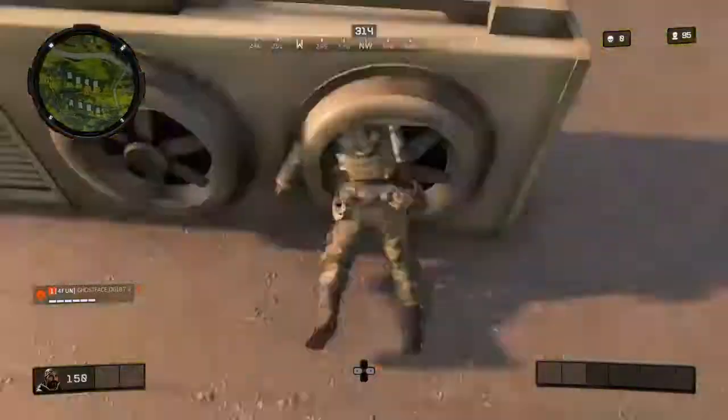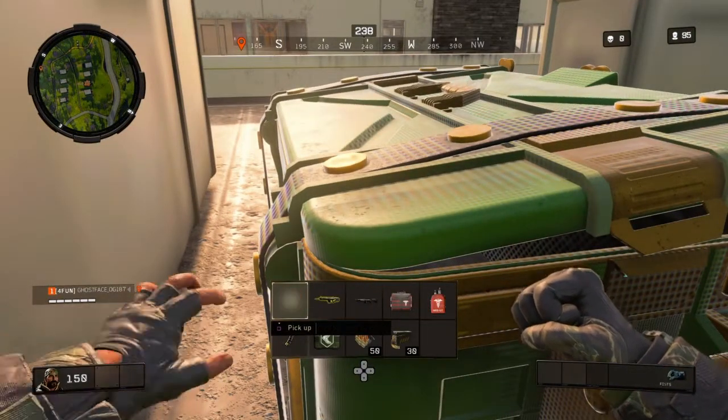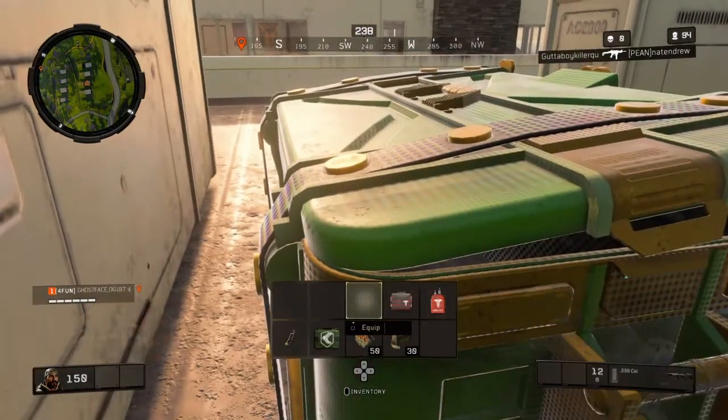I'm going to show you a quick video on the unlock of Mason, the character Mason. The first thing you need is that white shirt — you can find it in any supply crate.